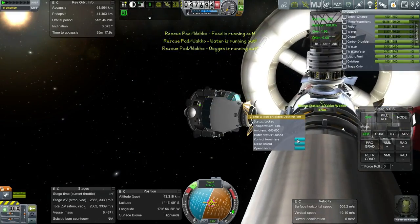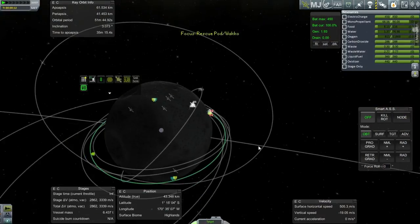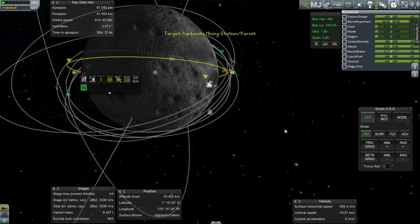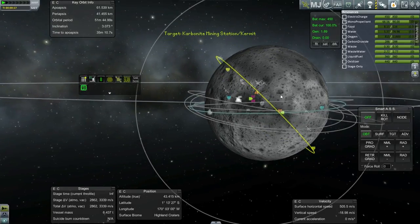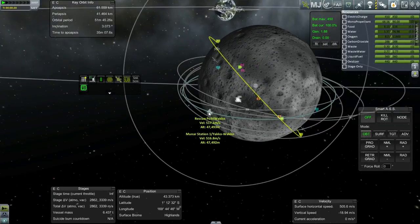We'll need a little bit of that delta-V to get to our Carbonite Mining Station, because it's at a radically different inclination. Around here we'll want to do our inclination change.